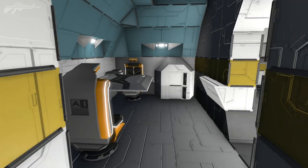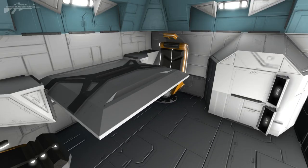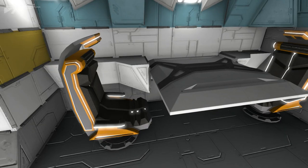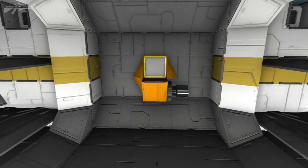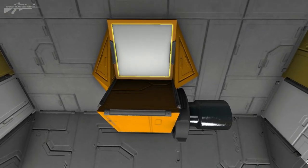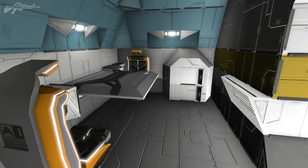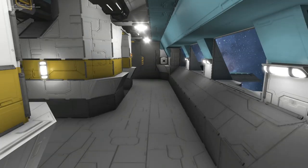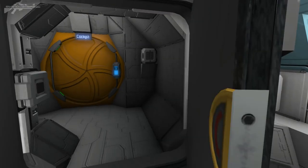The crew quarters feature a nice little table where you can dine for two — though maybe the other two crew members have to be on the bridge at all times, since there are four beds total. There's also something that looks like a journal machine or maybe a small crew sink — I'm not entirely sure. Overall the crew quarters are not too bad; I wouldn't mind traveling on this ship.